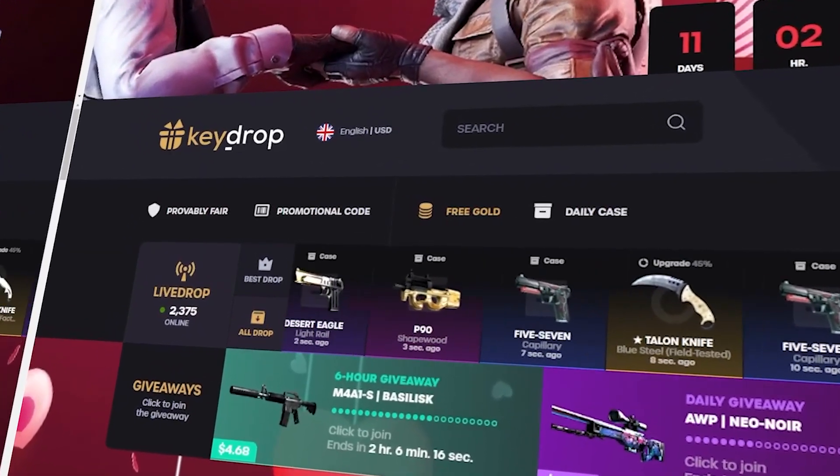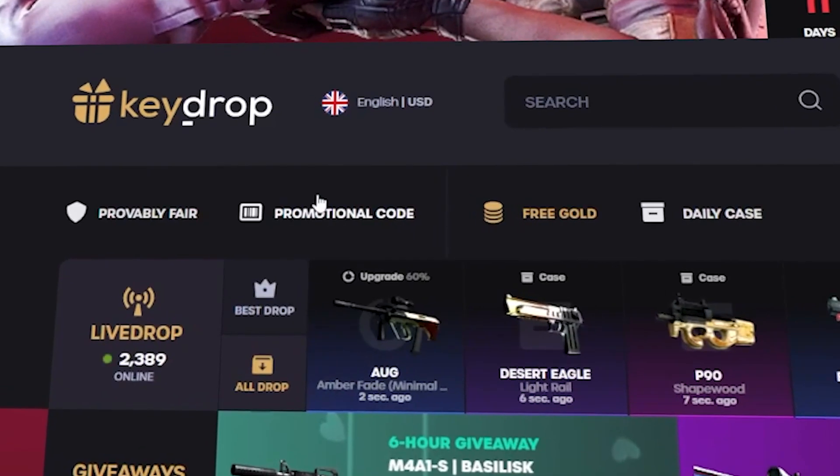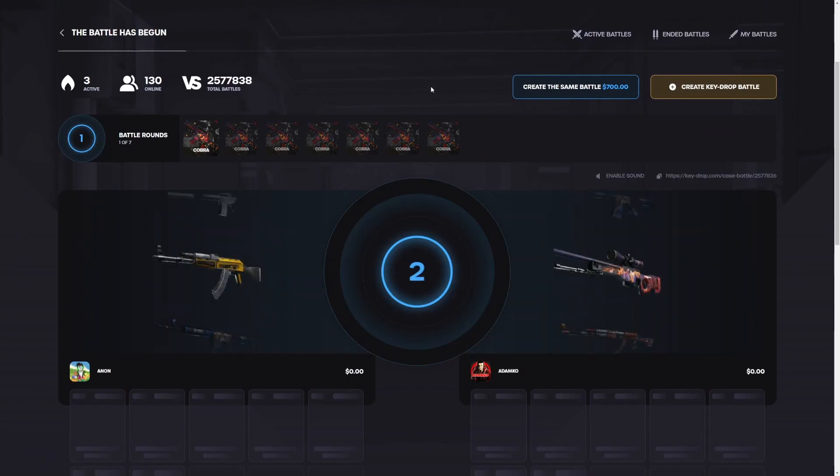Yo, what is good guys, we are back on KeyDrop again today! If you guys want to head over here and get some free money to mess around with, plus a 5% deposit bonus, click the promotional code button right here and use my code ANONYT — A-N-O-N-Y-T — since we're non-YouTube, and click collect.